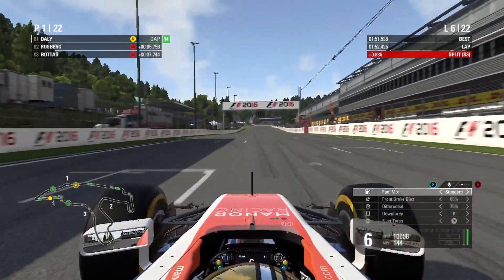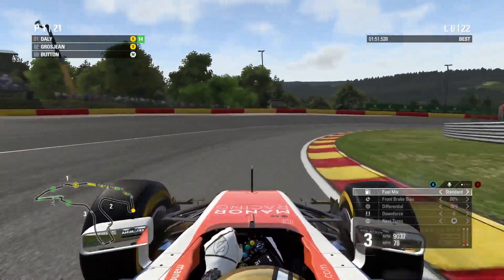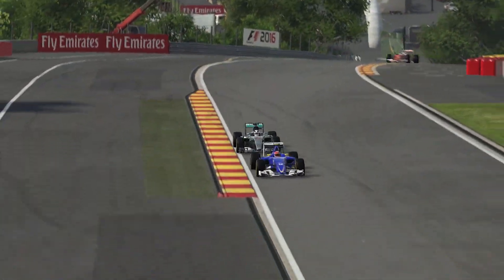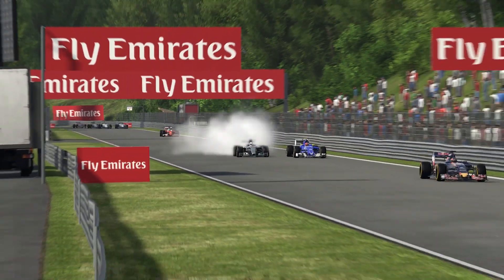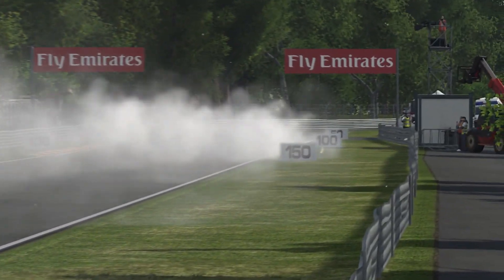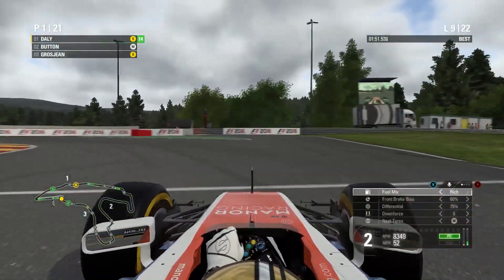It's lap 6 now, and all the leaders who started on super soft tyres have now pulled into the pits. Lewis Hamilton is out of the race — he had an engine failure. It didn't start well for the Englishman and it hasn't finished well either.